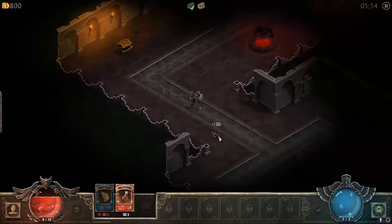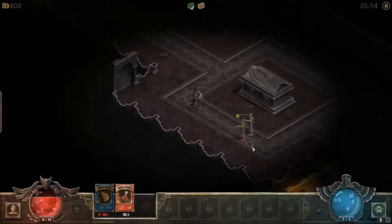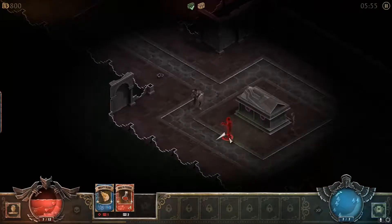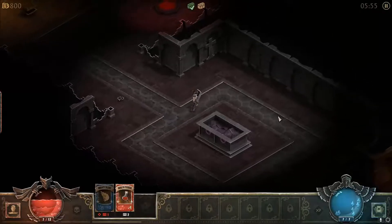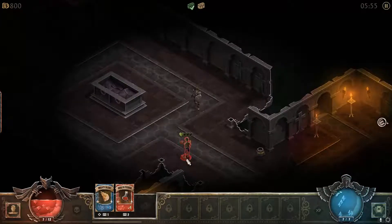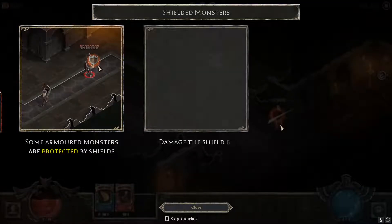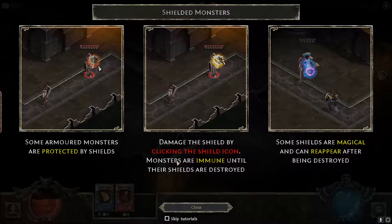That actually hurt. We're not going to use the health thing just yet. Just take a round. These guys are tough. Holy shit. Back up. I just want to smack them. There we go. Wow. Can I do anything with this? I just disturbed them. Wait for that to clear. Shielded monsters — some armored monsters are protected by shields. Damage the shield by clicking on the shield icon. Monsters are immune until their shields are destroyed. Some shields are magical and can reappear after being destroyed.